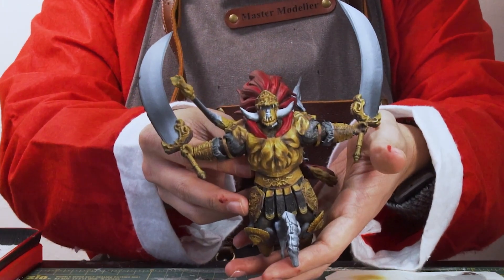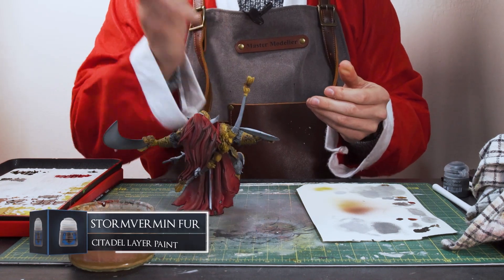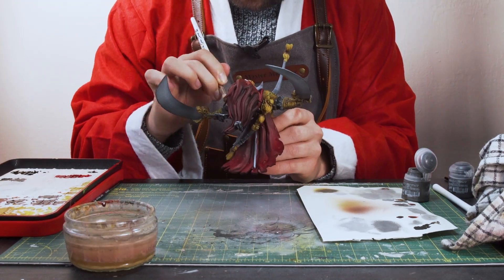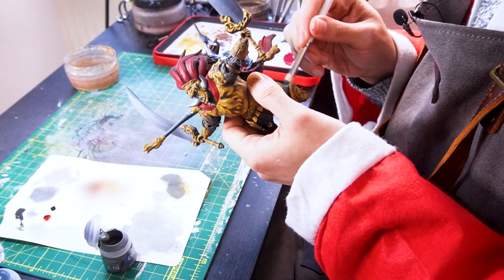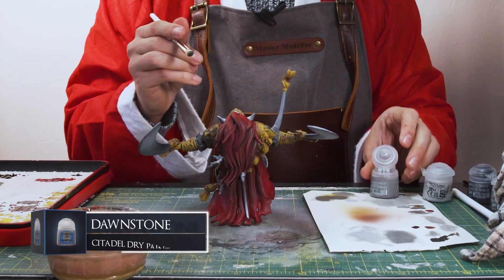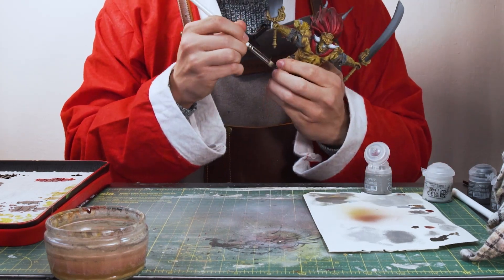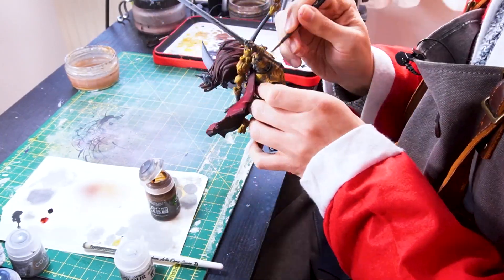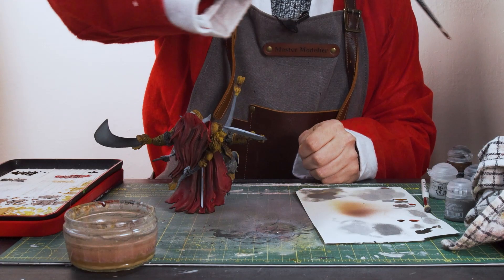Both arms are painted with Skaven Blight Dinge on the fur - he's slowly coming together quite nicely. I'm going to grab Zandri Dust Vermin Fur, which is a lighter fur color than the Skaven Blight Dinge, and use one of my lovely Artist Opus dry brushes to delicately dry brush this onto the fur to brighten it up. Then we can take some Dawnstone and do the exact same thing with even lighter applications. I'm going to apply a very thin layer of Seraphim Sepia to the fur just to give it a little shade and a brownish tint.